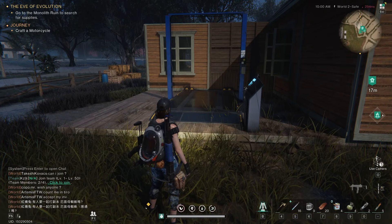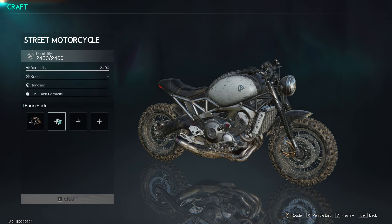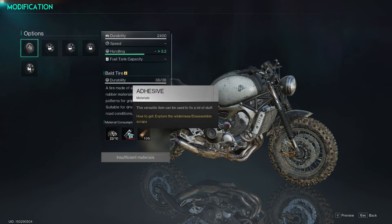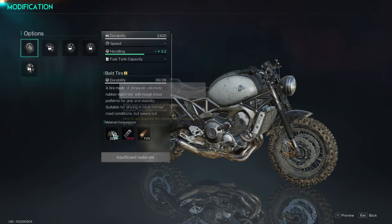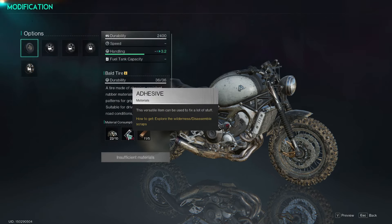After unlocking the garage, you can build it and start crafting. To craft a motorcycle you will need some items like adhesive, waste plastic, and copper ingot. To get adhesive and similar items you have to loot them from buildings.